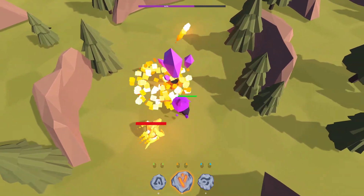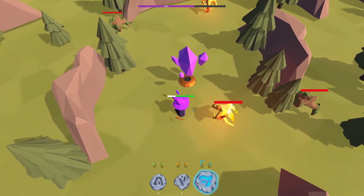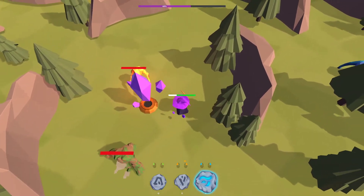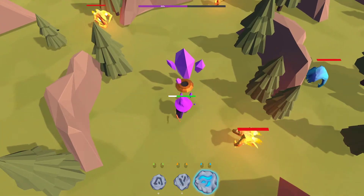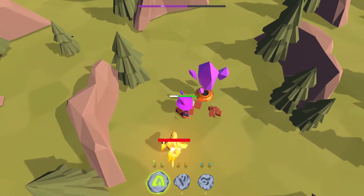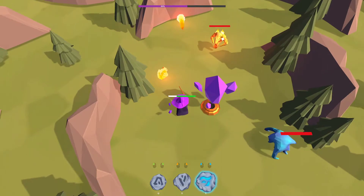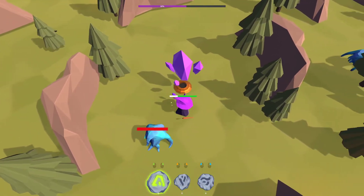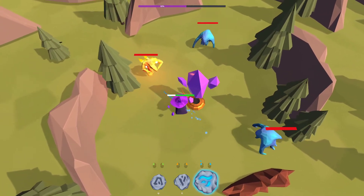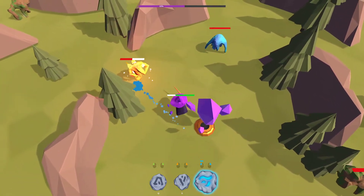I wonder what determines where the enemies spawn — there was a big tutorial on the itch page actually. I should have read a little bit more into it; I did read the quick version. Oh man, this is getting really hectic, but it's pretty easy to pick up and start having fun with. I'm having a lot of fun — it's a really fun experience. It's hard to do commentary when you're so focused.